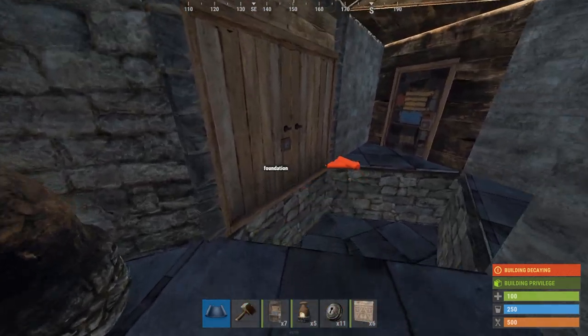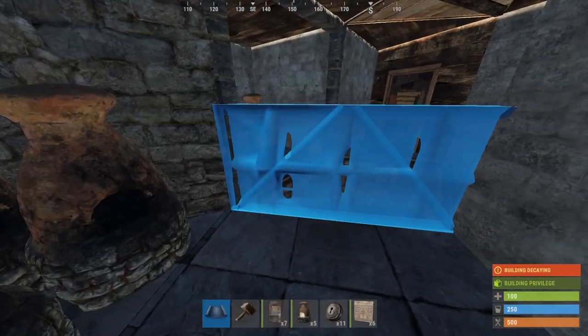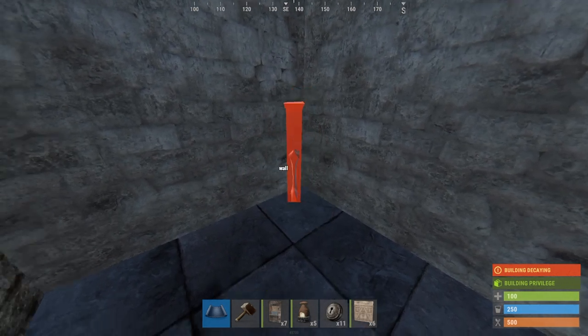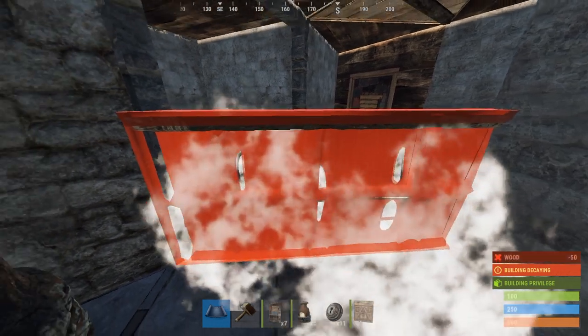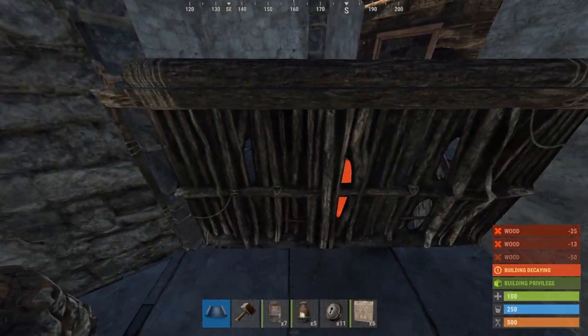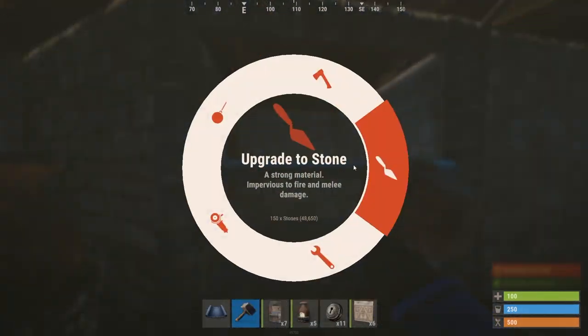Now we can start on main loot. First, start by removing the wooden door, then removing all the starter items inside of main loot. Put a half wall here, a triangle floor, then a regular floor inside of main loot. Demolish the half wall and the triangle, then upgrade that to stone.